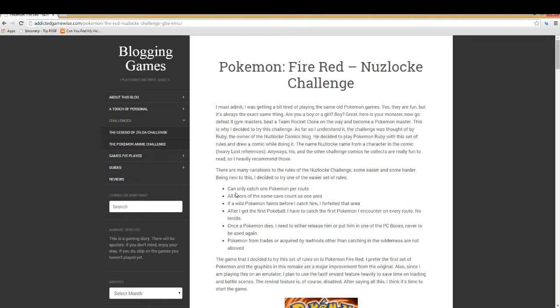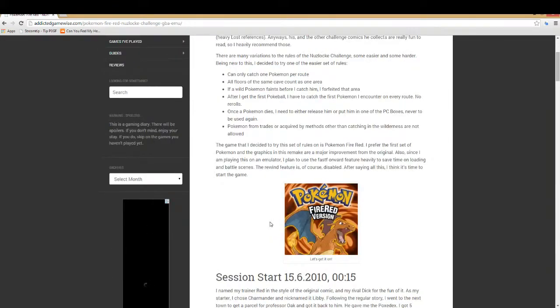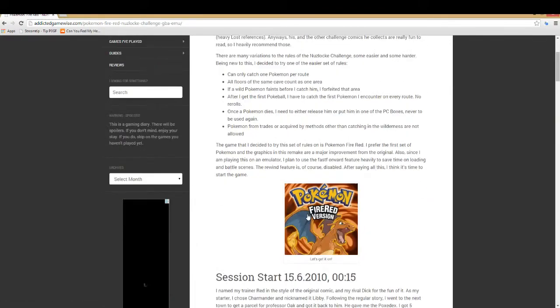So all floors of a cave count as one area — a whole cave counts as one area, though I might change that. If a wild Pokemon faints before I catch it, I cannot catch a Pokemon on that route anymore — that route's done. Though I'll probably still allow catching that same Pokemon species if it reappears. Once a Pokemon dies, you need to release it or put it in the PC box — I'll probably box it. Usually you cannot use in-game trades, but I probably will use them.